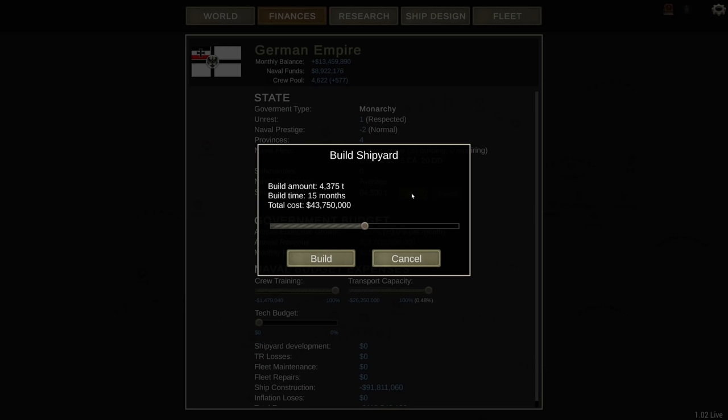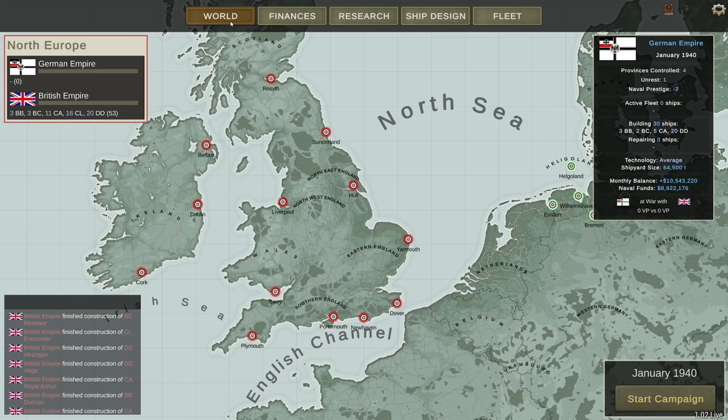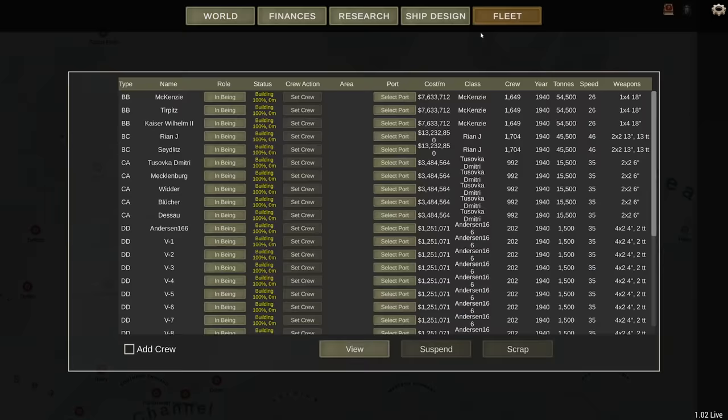I will do crew training, and I'd love to get more money per month. If I want to build bigger ships, it's going to cost 70 million for 7,000 tons. I'm still gaining money per month — that's fine. Let's set these boys up on various different ports.